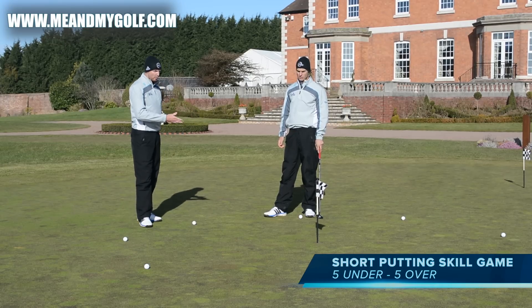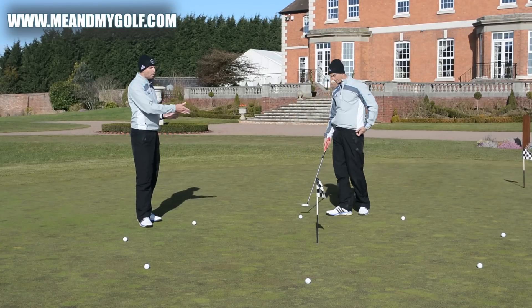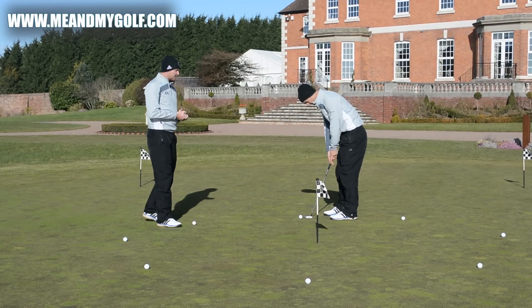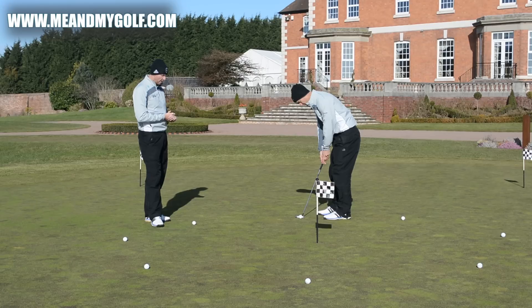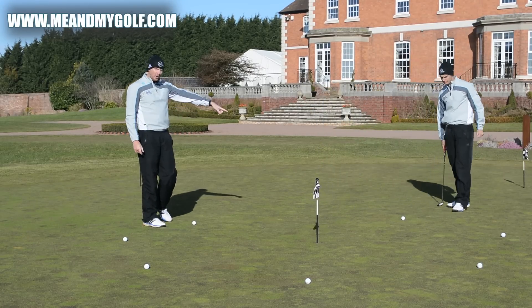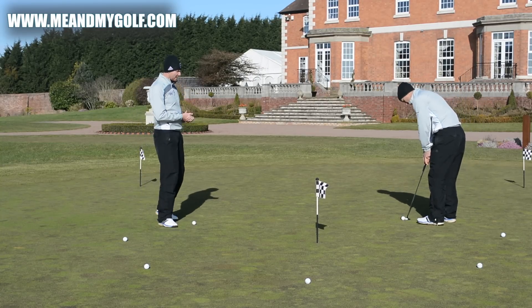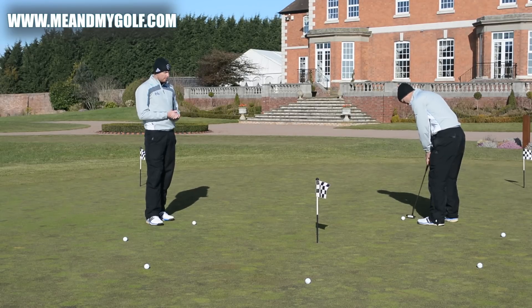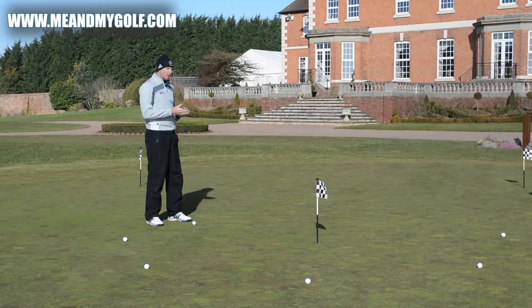We're actually six foot from the hole. Andy starts off first and we'll talk about how important this length putt is with a few stats. The whole objective is: Andy has got this putt to go one under par. If he holes this putt, he goes one under par. So he is now one under par. The second putt is for a par — if he holes it, he stays at one under; if he misses, he goes back to level. We're going to alternate all the way around the hole. A few wobbles there but it still went in, so he's still one under par.